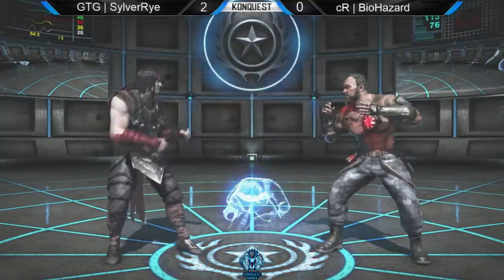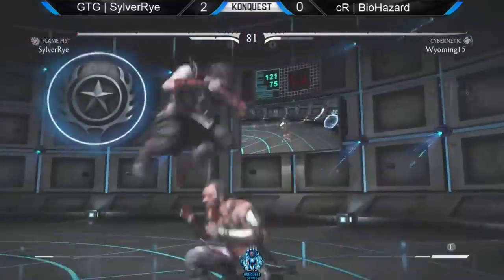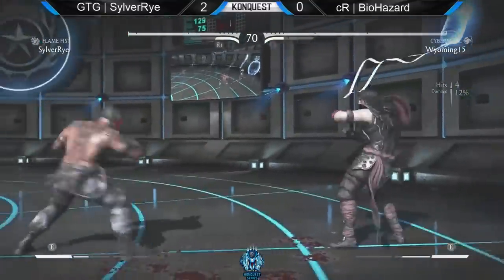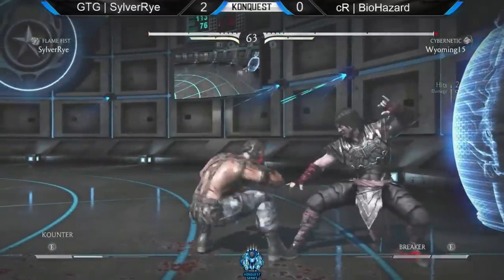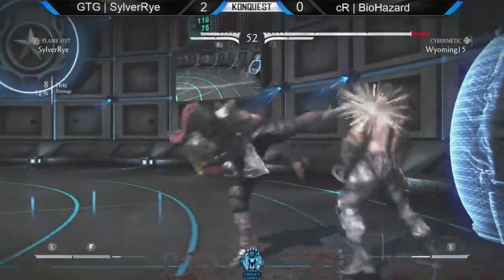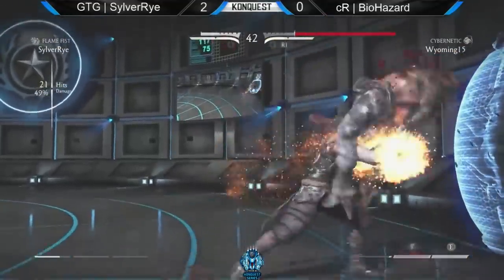Bio is down 2-0 and has got to catch back up. He's sticking with Cybernetic, no Ferretor, no Cutthroat. Plus knives into throw — I think those are plus 6 if I'm not mistaken. We just know he's still got frame advantage, acting like he has frame advantage. Somebody in chat is saying they're plus 5 — I believe it. I said plus 5, I was close. Here comes some damage — 55%!